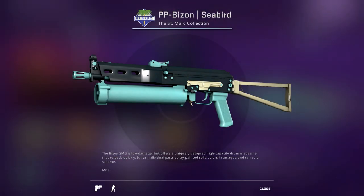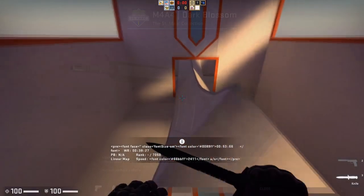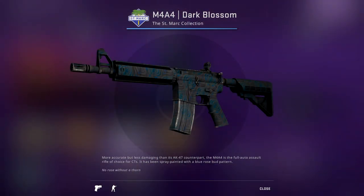Next up we have the St. Mark Collection, starting with the PP Bizon Seabird. It's a very interesting-looking PP Bizon and it's kind of weird that it's such a low-tier one, but it looks extremely interesting and very good. If you don't have a lot to invest, this is going to be a good skin for you to buy. Next up, we have the M4A4 Dark Blossom. Personally I'm not a huge fan of it, but it is an M4A4 and it's pretty low-tier, meaning it's going to be cheap for people to pick up and a good investment once this collection ends.